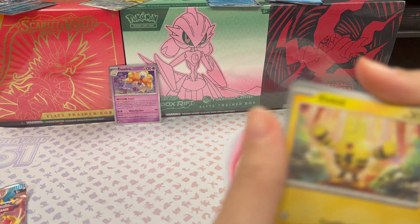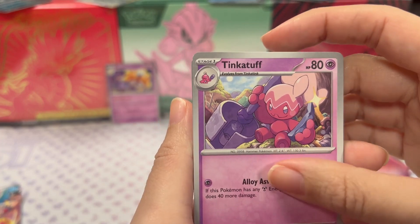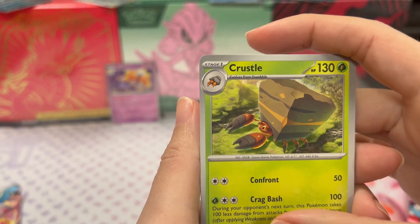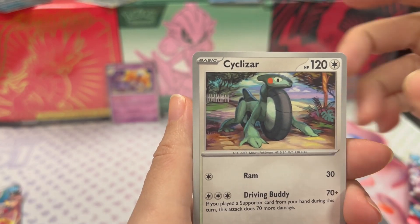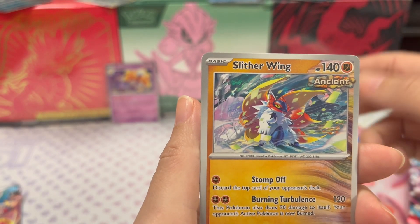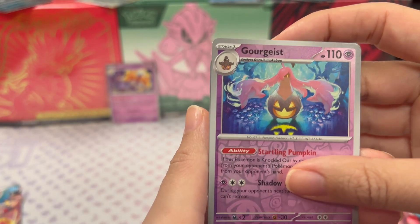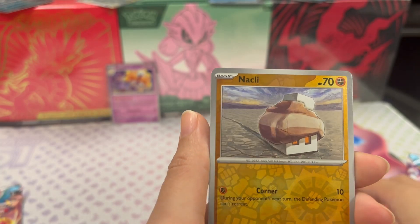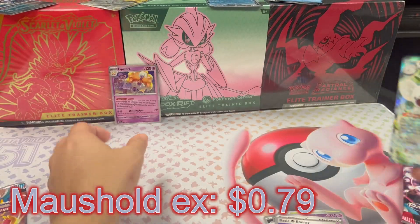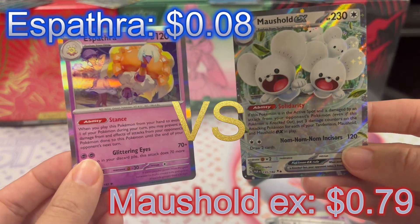Okay, regular Elekid, Tinkatuff, Trubbish - this pack has been Trubbish - Crustle, Cyclizar, Toadscool, Slitherwing, Gorgist reverse holo, Klawf reverse holo, and Munkidori EX! I will take it - round goes to me! It's new, it's also shiny. Lots of EX cards in these bundles.